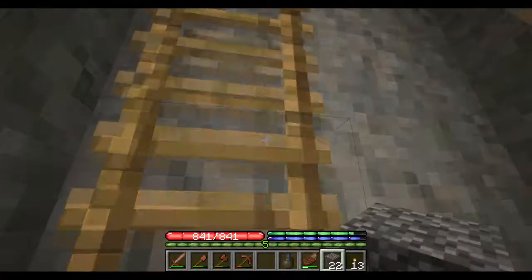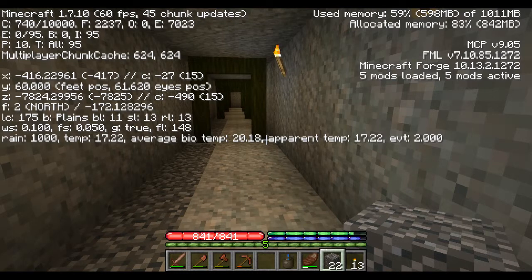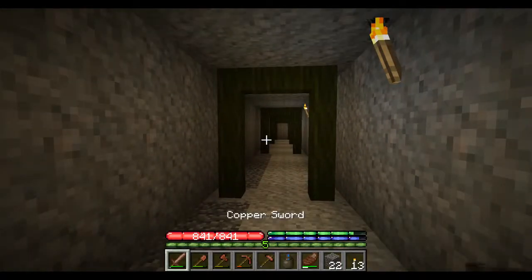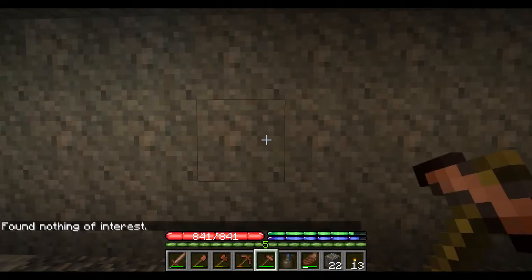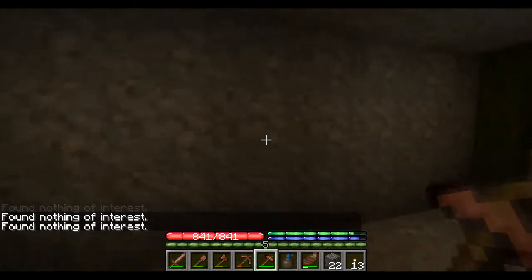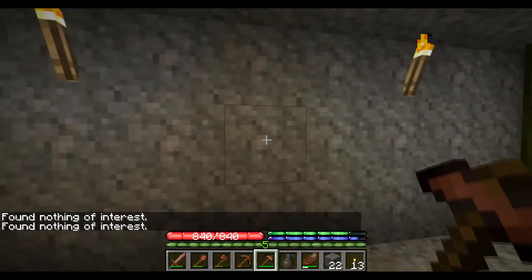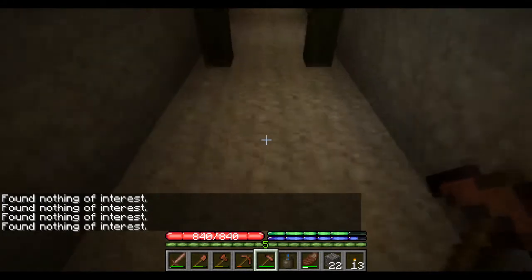I'm down here in the mine shaft that I dug by the base, and we are at the 60 feet elevation. I read somewhere that 60 feet is a good elevation, not sure for what. I've got my prospector's pickaxe — first one I've made, never used one before. So I'm going to click it here... nothing of interest, nothing, nothing, nothing. So is this telling me that this was a waste of time? I guess prospecting this way is not a good idea — just digging a hole anywhere.